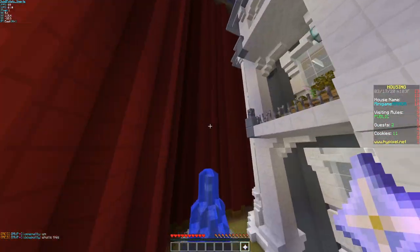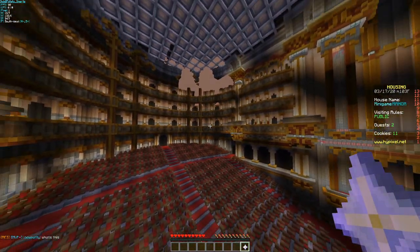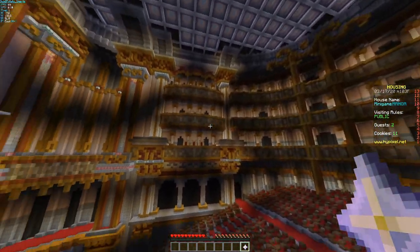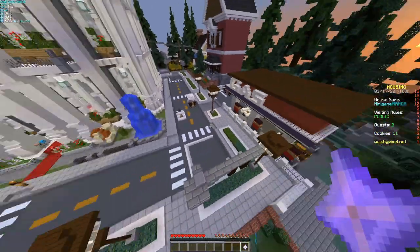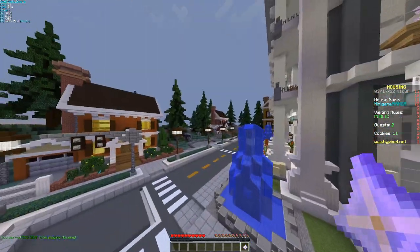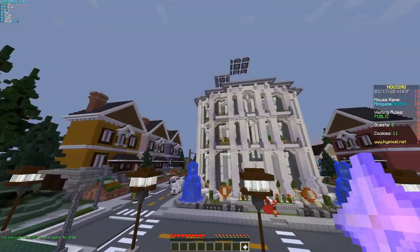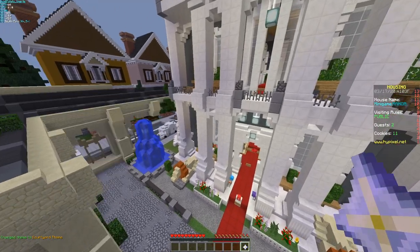For the Opera theme, it doesn't leave much space but it looks like it goes all the way back, with a massive seating area. Your house is kind of on stage, which is really cool. We've also got the Neighborhood theme, which is like a nice little city — cars going around, gas stations, townhouses. It's just like a cute little town around your house.